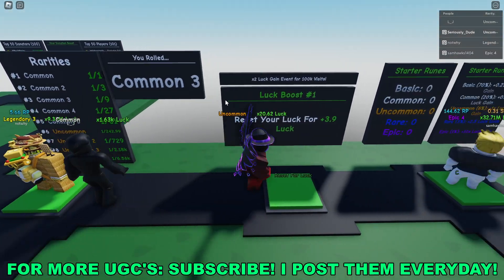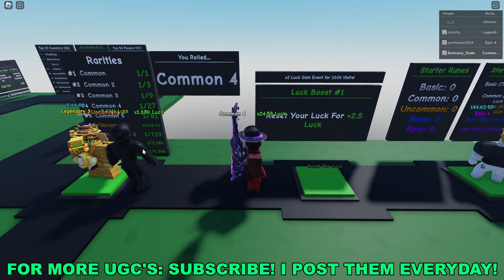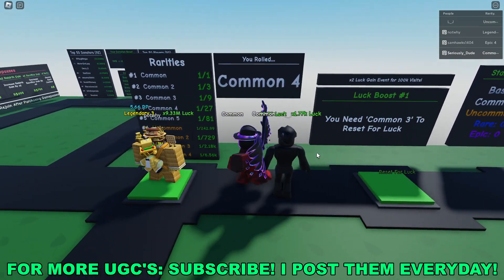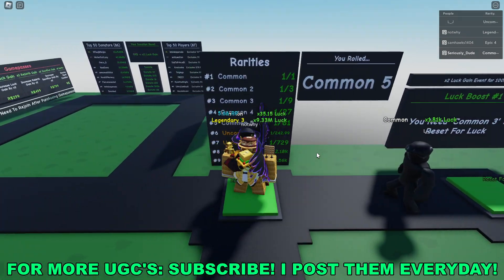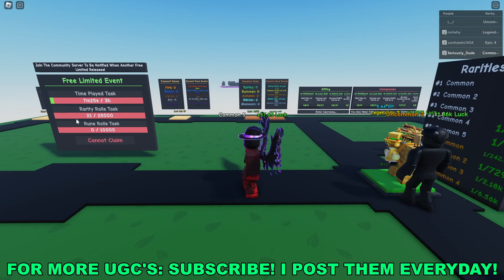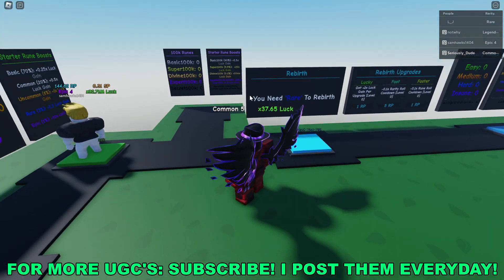I think you do the rarity rolls here and then go to the lock. This guy's just going between them both and it seems to be working — you just roll, get luck, roll, get luck. It keeps doing that and it's counting on the rarity rolls. Not sure where the rune ones are here.